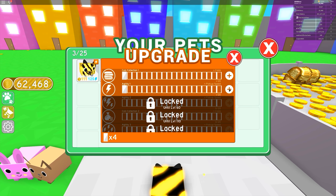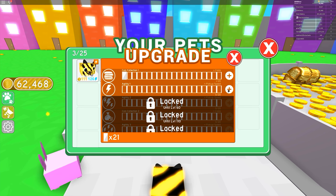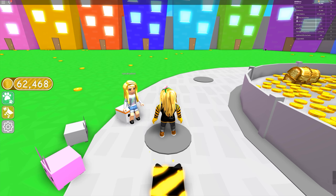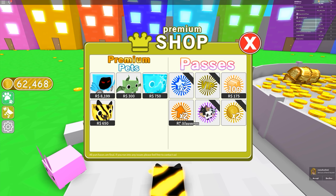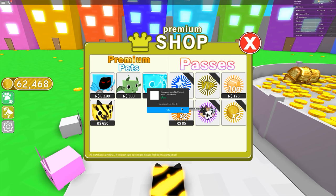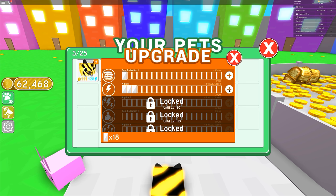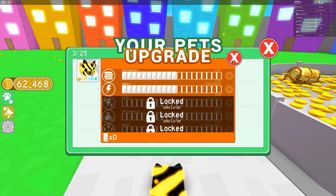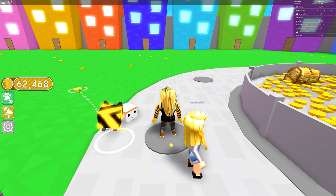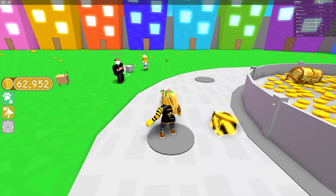Let's check the other pets and add some more agility — keep updating these pets, make sure they're good. We've got 21 upgrade points — nice. Let's get some more upgrade points, 85 Robux for that. Let's use all these upgrade points. Now let's go collect some coins — they should be getting quicker at collecting them.